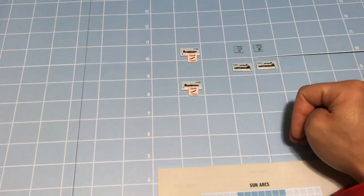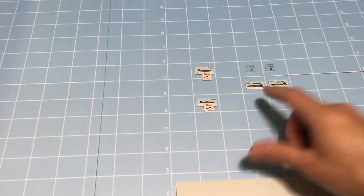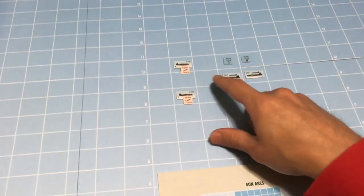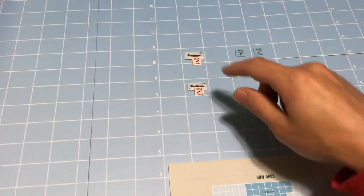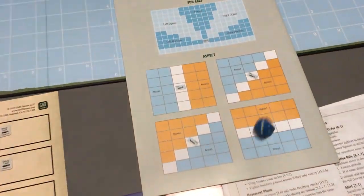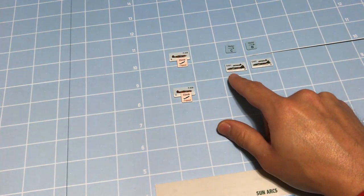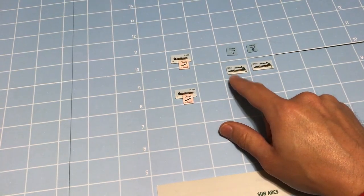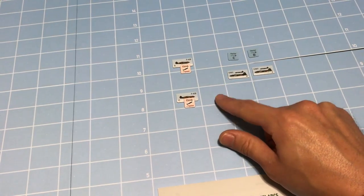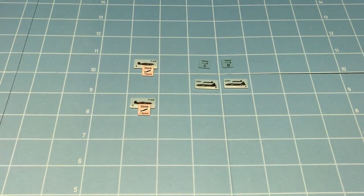Let's have B try to make a tally on W. We need to roll higher than two — there's no sun arc to worry about here because the enemy is below. We roll a two, which unfortunately is not higher than the distance. We failed our tally roll. We really needed to tally early on to get a better chance to succeed at this scenario.